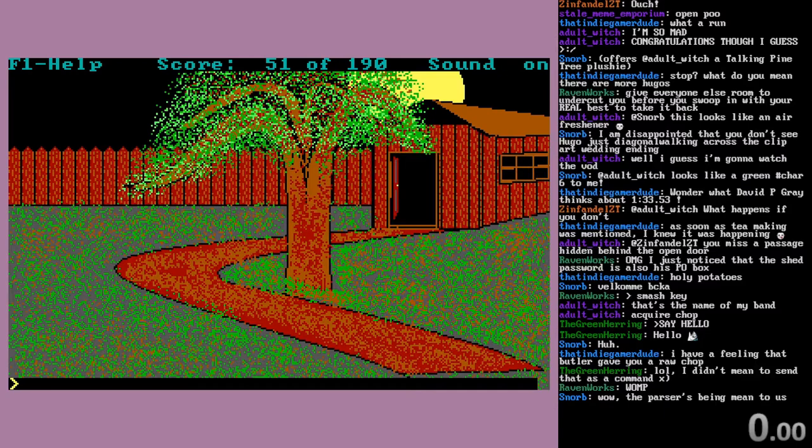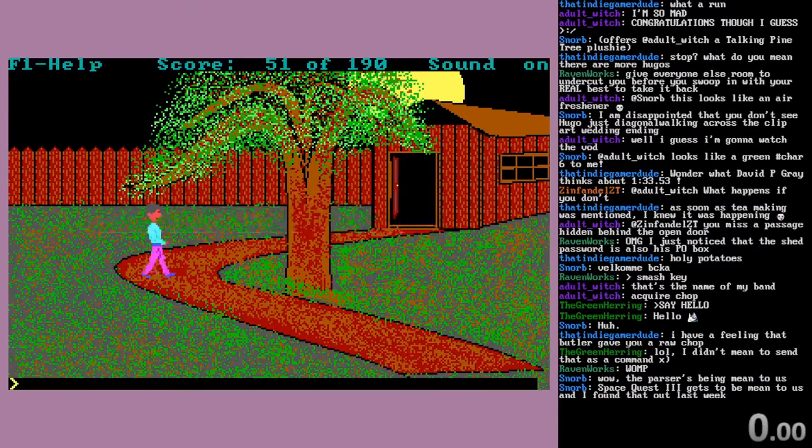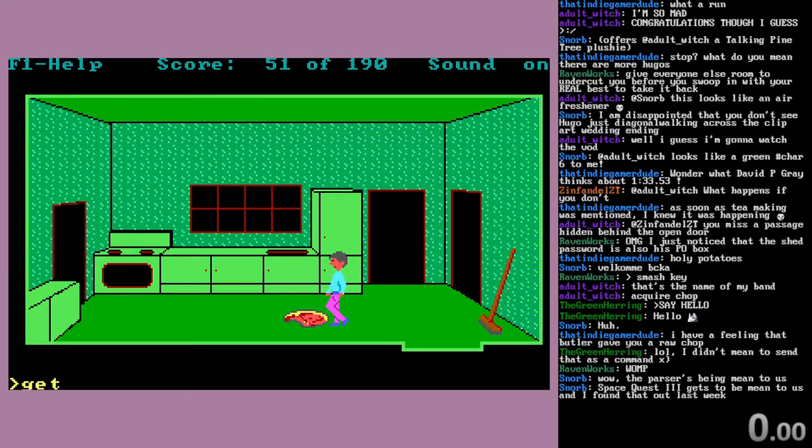But since that doesn't have a visible sprite... if you try to drop an oil can and someone's like 'no, you'll need that' — even though you can drop plenty of other stuff you need.